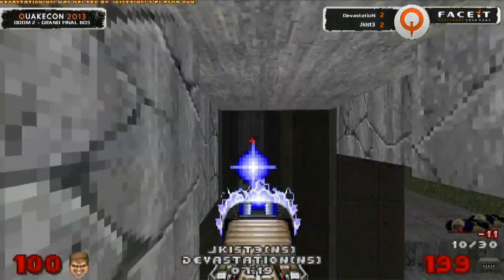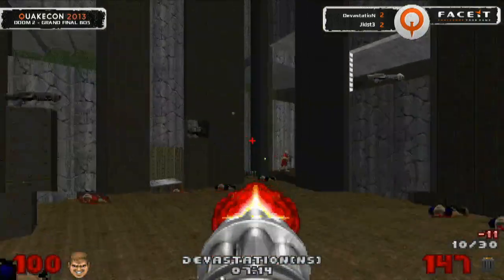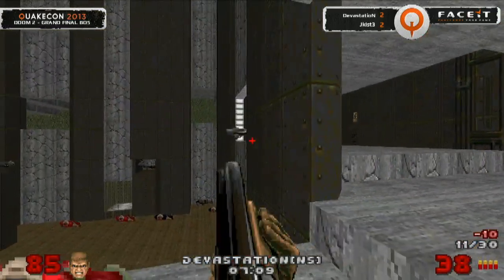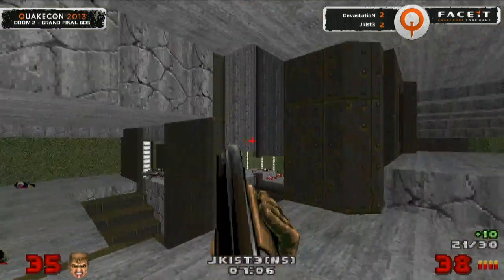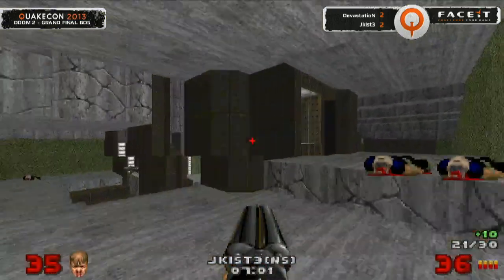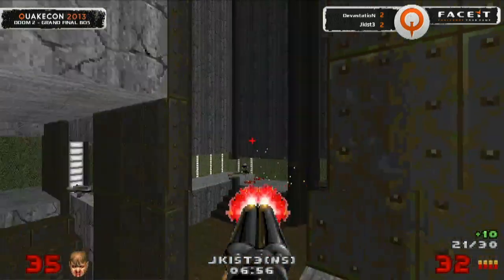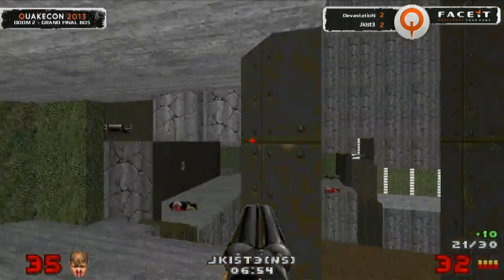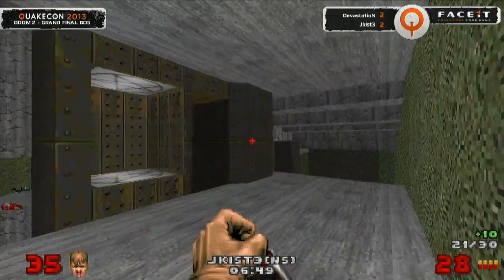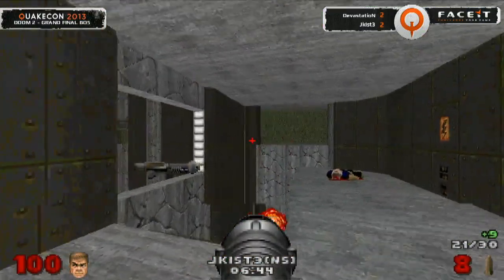A little bit of plasma will take him on down. But now Devastation can relax maybe just for a hair of a second. Jakust doesn't even see him — has his back turned — that's a huge opportunity for a trap. Can't quite secure the frag though, but the chaingun will have the last word. Devastation has got his work cut out for him in this last map. Needs to get one of those full SSG shots onto him — wondering if he's going to sneak around the corner or try to pick him off long range, because Jakust has been so efficient with all the weapons on the map.